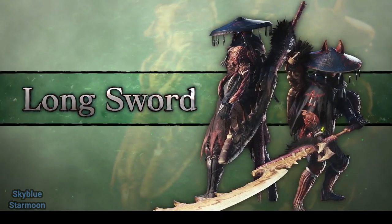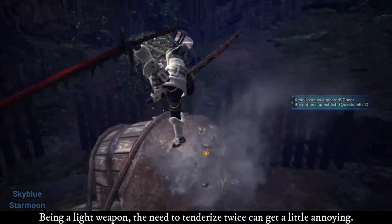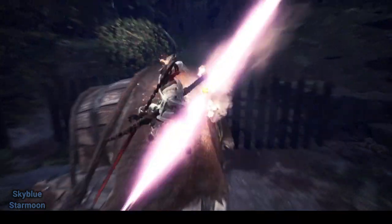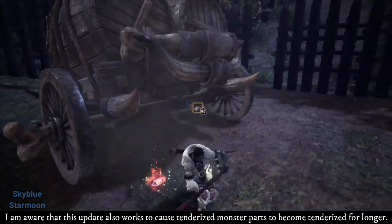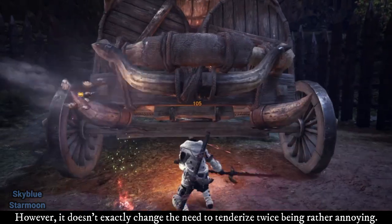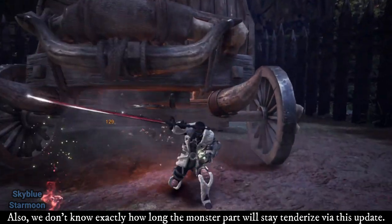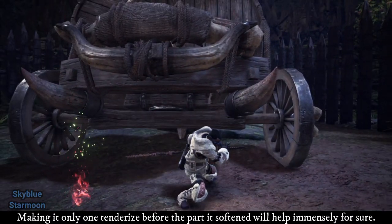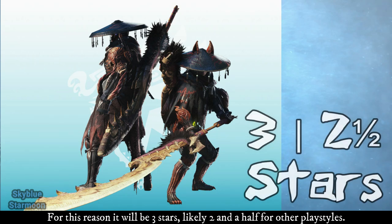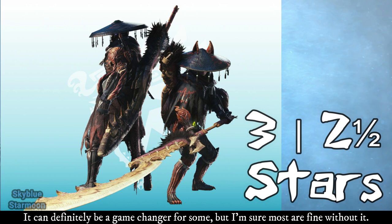Long Sword — Light Weapon. Long Sword and Clutch Claw Boost would be very effective with each other. Being a light weapon, the need to tenderize twice can get a little annoying, especially in order to keep Weakness Exploit up. This update also works to cause tenderized monster parts to stay tenderized for longer, however it doesn't exactly change the annoyance of tenderizing twice. Making it only one tenderize before the part is softened will help immensely. For this reason, it will be 3 stars, likely 2.5 for other playstyles. It can definitely be a game changer for some.